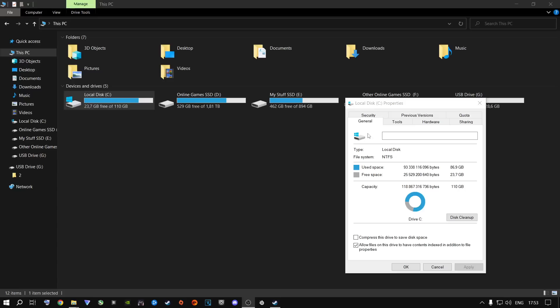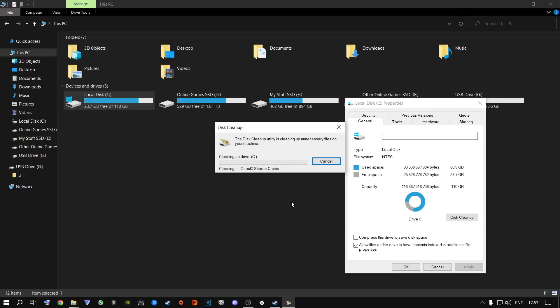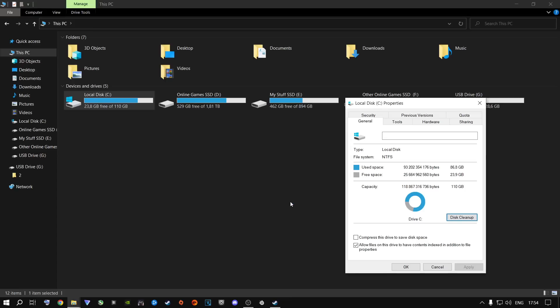Click on Disk Cleanup, select everything inside there, say OK, and delete files. It will delete all cache files, temporary files, and everything you don't need on your C drive. Your C drive is your most important drive since Windows is installed on it. It does not matter about other drives being full, but it does matter if your game is on one of those drives.